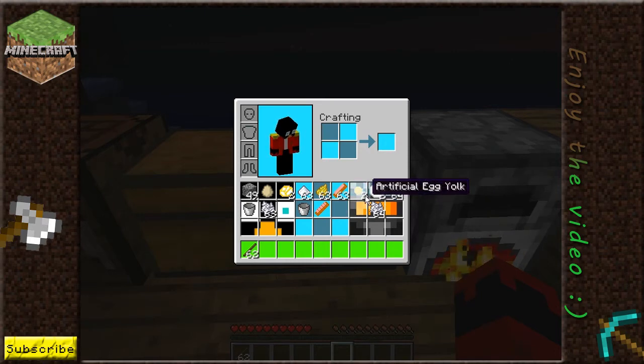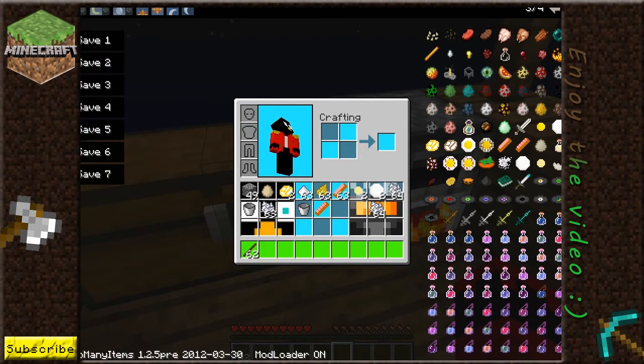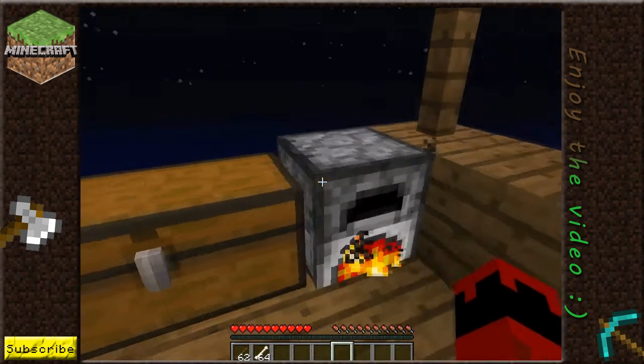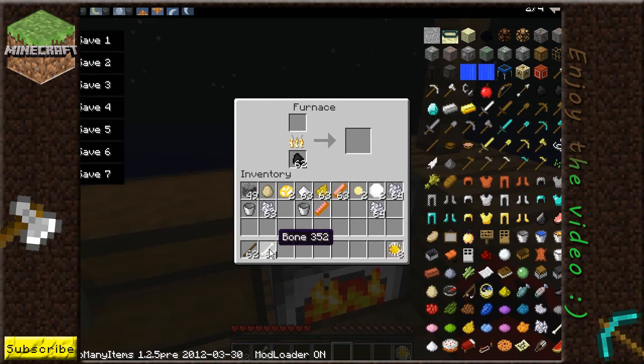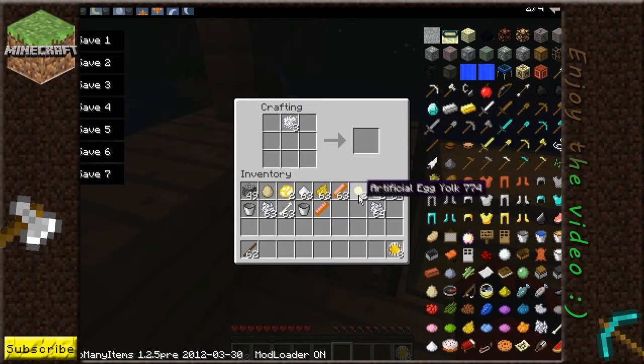You can make the egg shell from these. You need calcium. To get calcium you have to get some bones, and we cook them. You get three calcium from one bone. Now you put the calcium at the top of the crafting table and you put the artificial yolk here, and there you go: you get two shells.